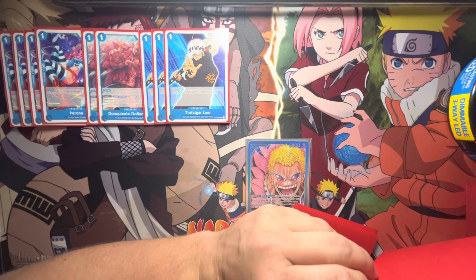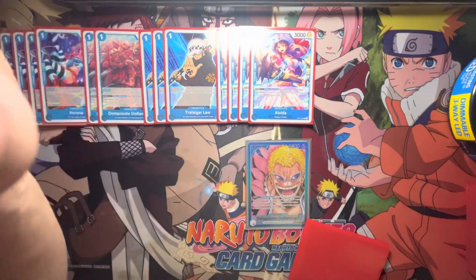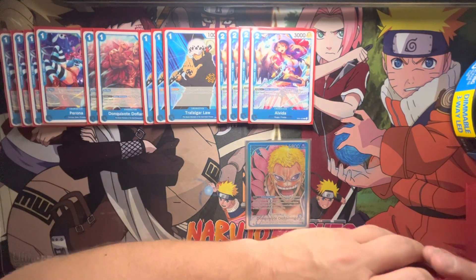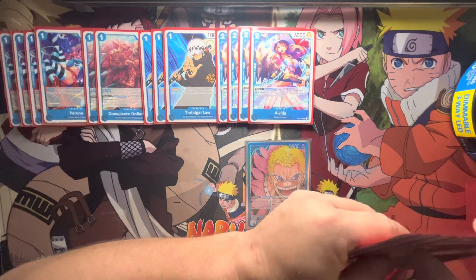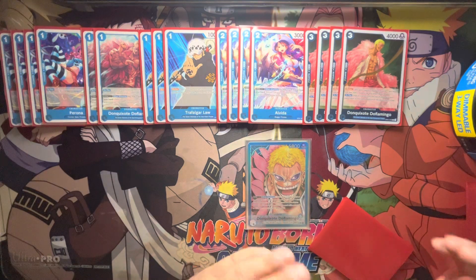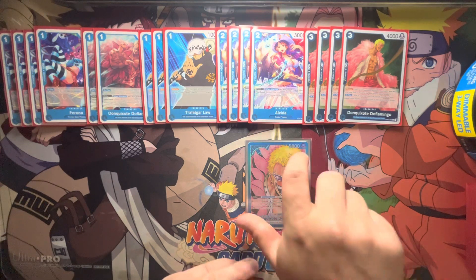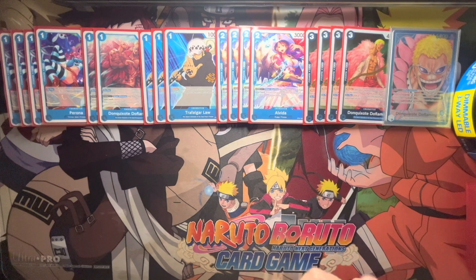The only two-drop I have in the deck is Alvida, and it's only used as a 2K counter. I never played it as a character, but you can if you want. It can be good against Zoro — you're bouncing someone back to the hand — but then they can just use it as a counter. One of the more important cards in the deck is the Doflamingo 3-drop, the second most important searcher and the best blocker in your deck. It is out of range to be popped by Vista and Newgate, unless they play Otama, which they don't really want to do since they like to keep Otama as a counter.